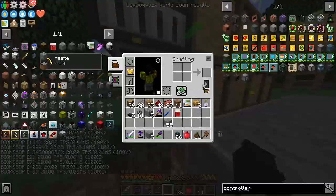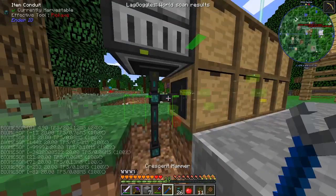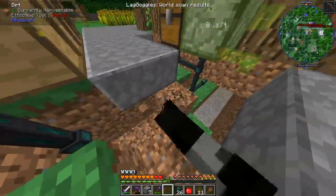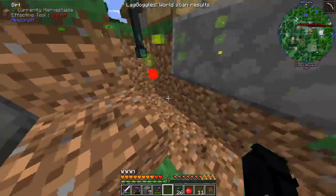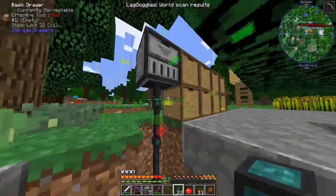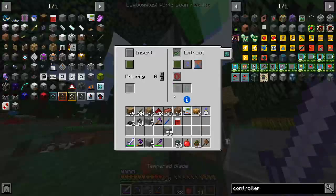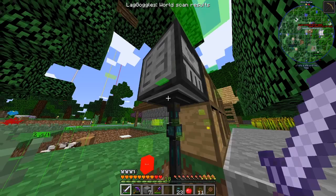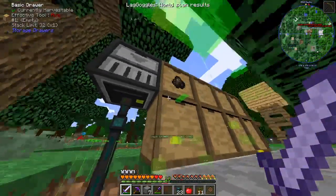You win some, you lose some. I do have the ability to fix it now but I'll have to do all of that off camera. We'll cross that bridge when we get to it. Let's place these here. I want this to insert on brown — that should put all of the charcoal in here.